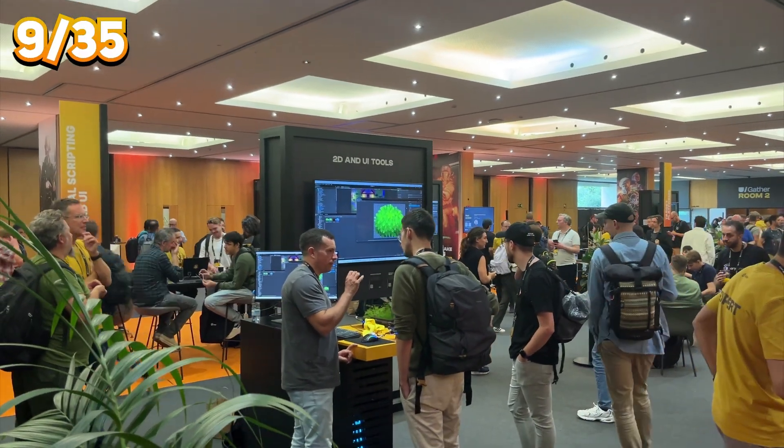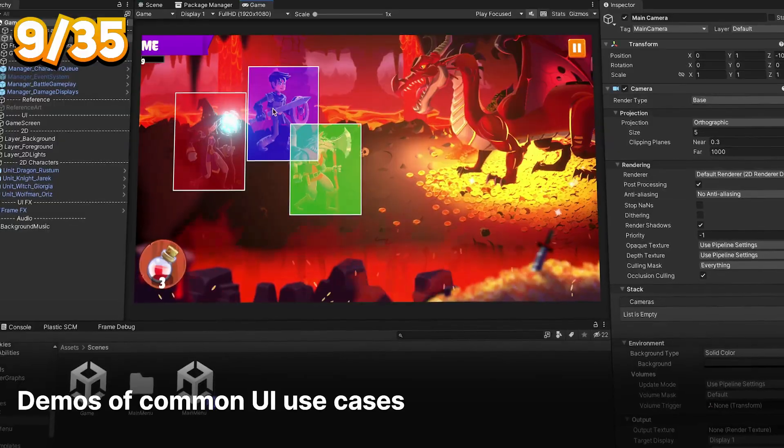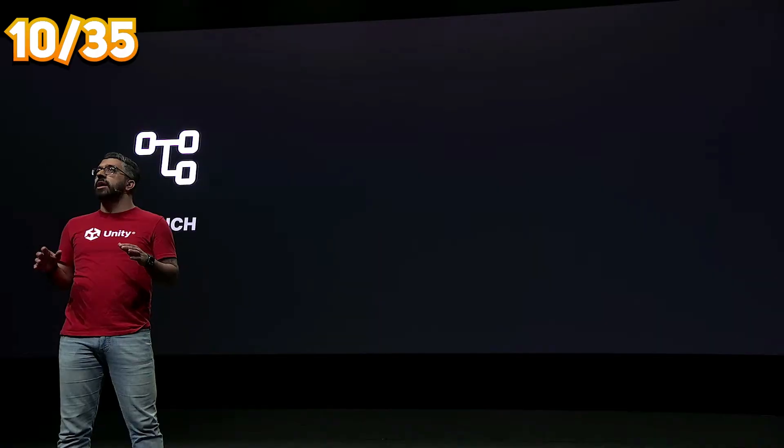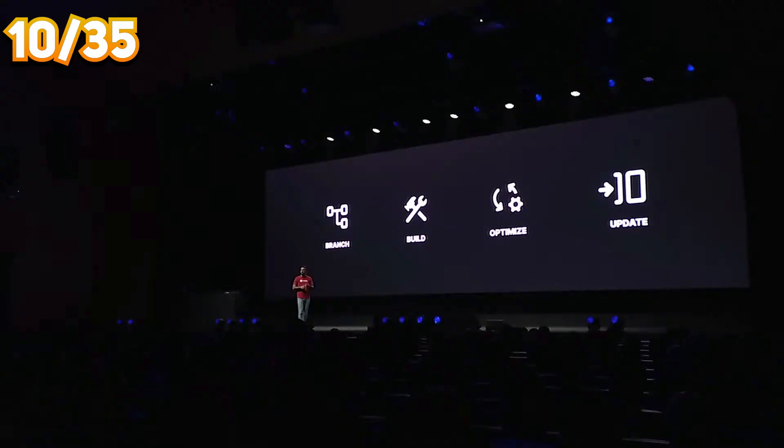A few new UI Toolkit demos have been shown, including Dragon Crushers updated for Unity 6. There are also some new features coming to Unity Cloud Build, mainly around releases.